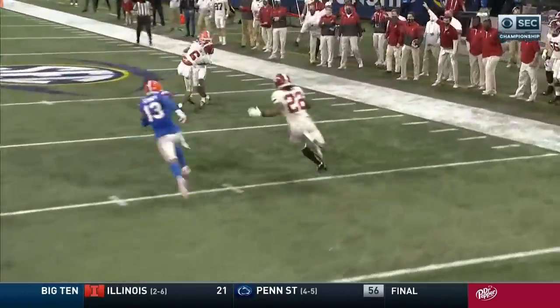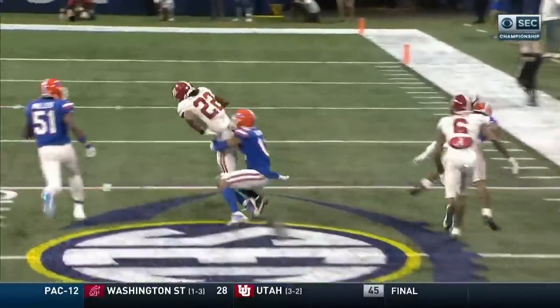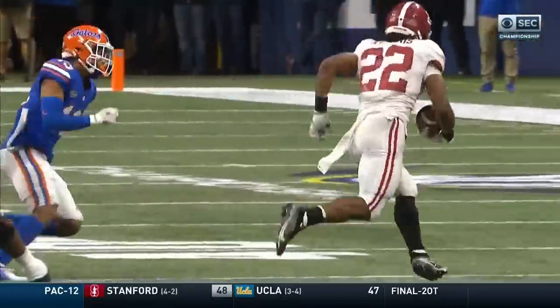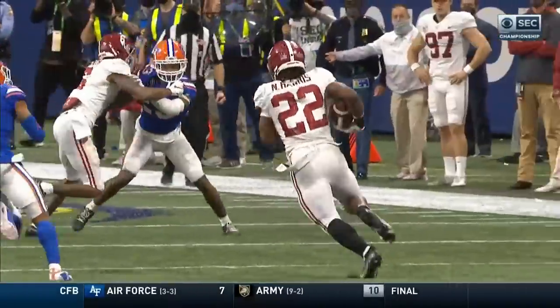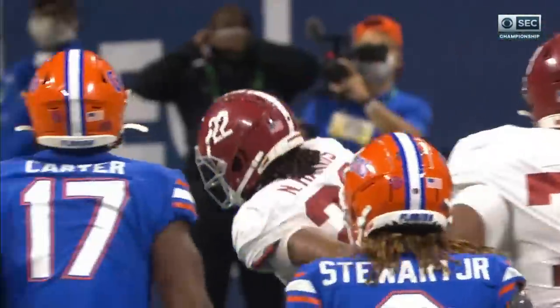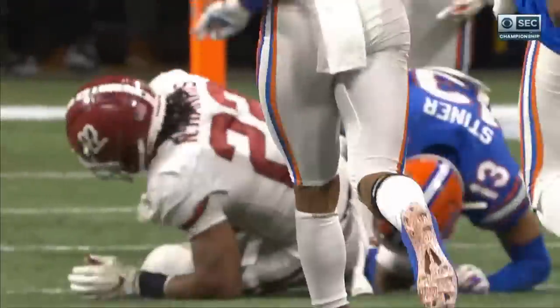Offensive guard pulls and kicks out, follow the fullback — for this time it's H-back Billingsley. It's the first play you put in as a running back: kick out with the guard and run right behind him. Devontae Smith gets a block on the outside, Najee Harris runs inside that block and picked up 29 yards.